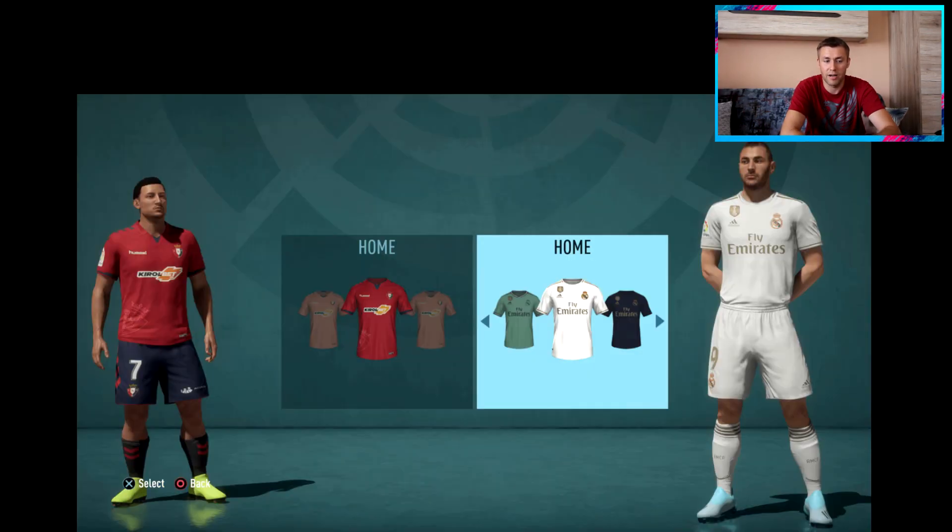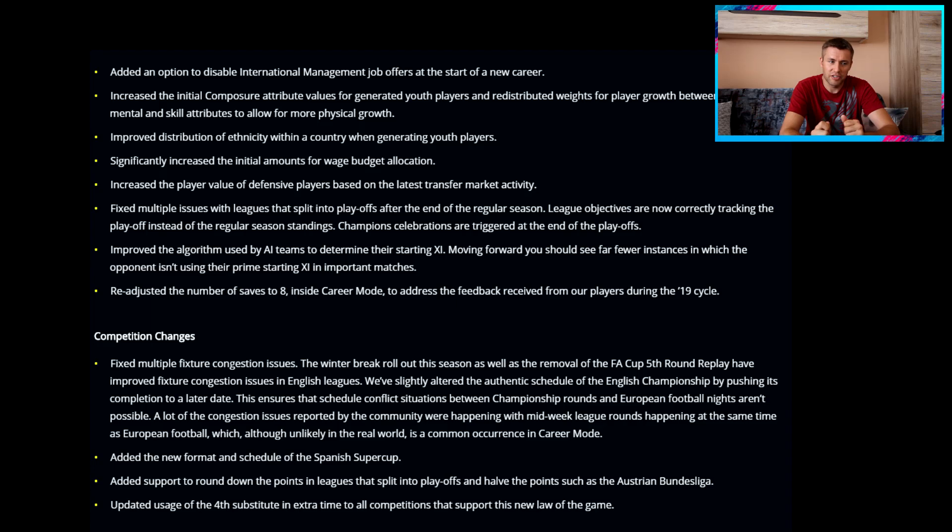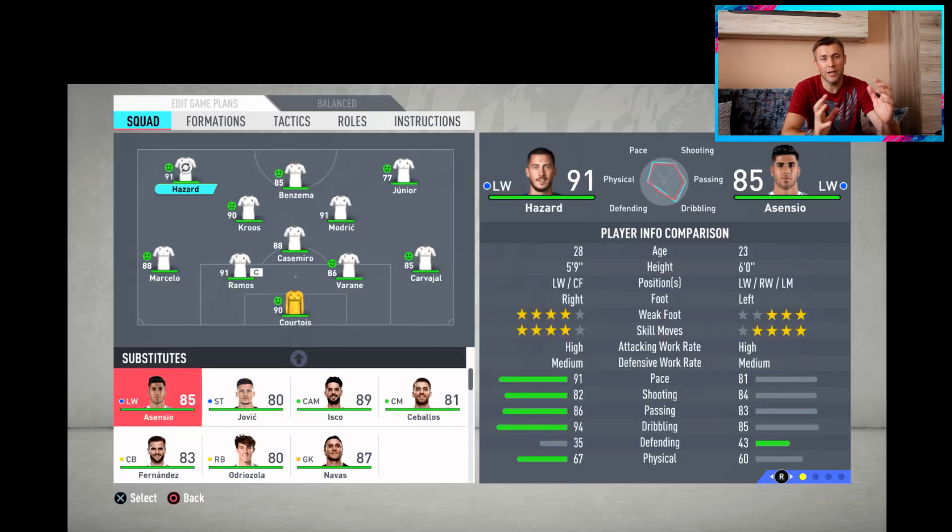There are also fixes and balancing changes. EA added an option in the player actions pop-up to add a player to the shortlist and immediately go to the transfer hub. There's also a redesigned team management layout on the squad screen for easier player attribute comparison — on one side you have the starting lineup and substitutes, and on the other side you have all the player attributes including age, height, positions, weak foot, skill moves, and work rates — so you can compare players on one screen.